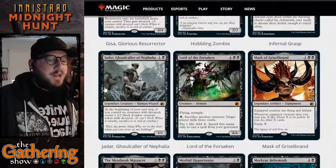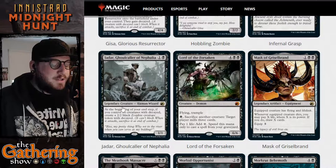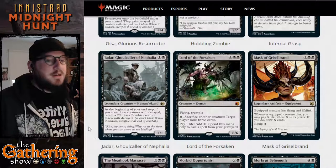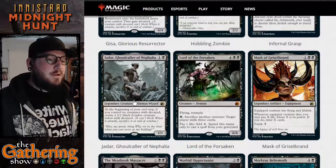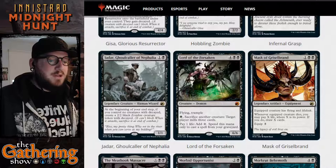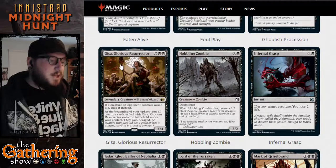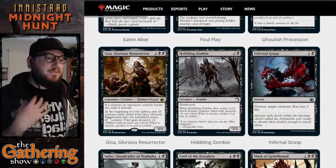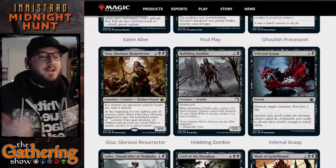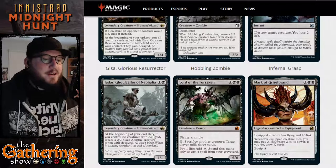We get another black legendary creature — Jadar, Ghoulcaller of Nephalia. For one and a black, you get a 1/1 human wizard. At the beginning of your end step, if you control no creatures with decayed, create a 2/2 black zombie creature token with decayed. Jadar isn't the type of commander you want to attack with — you want to protect them so at the end of your turn you create a zombie token. In combination with Gissa, if you attack and sacrifice all your decayed creatures, at your end step you're not going to have anything with decayed, so Jadar can trigger again — actually an interesting combination.